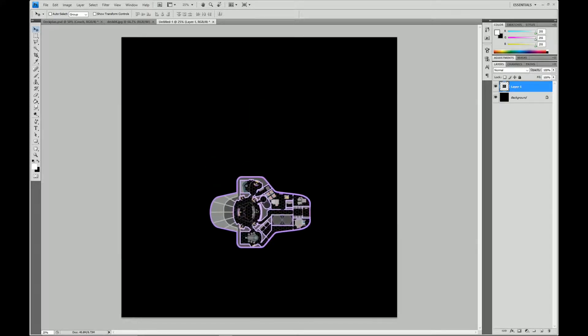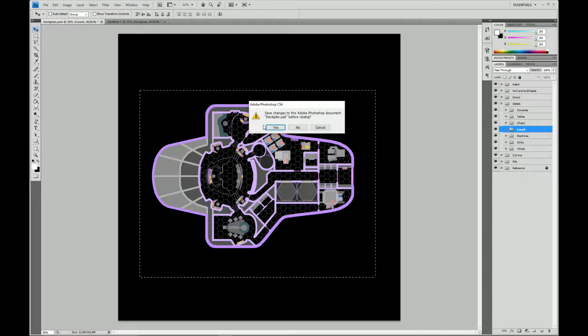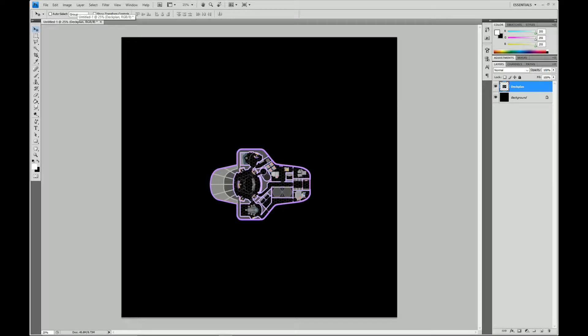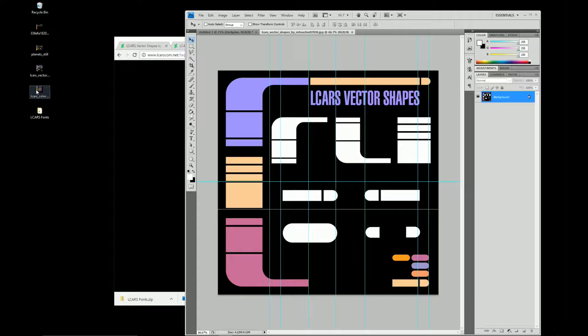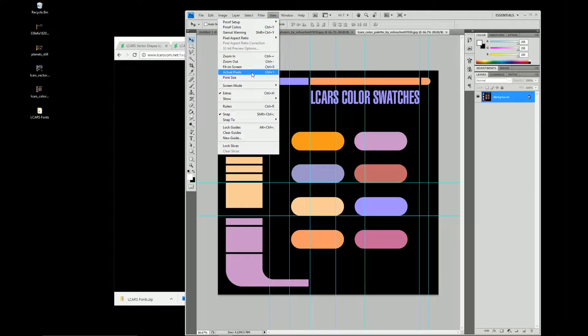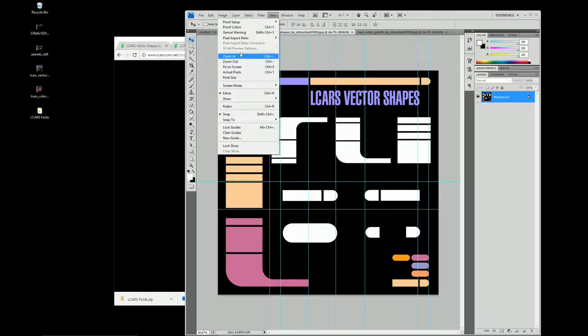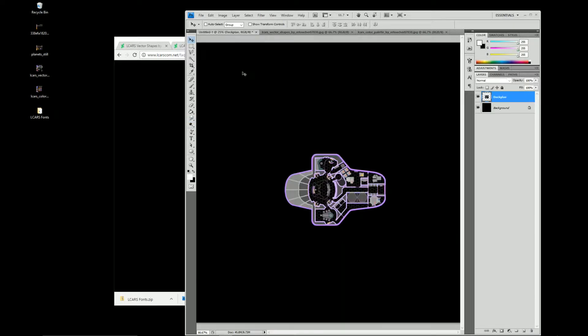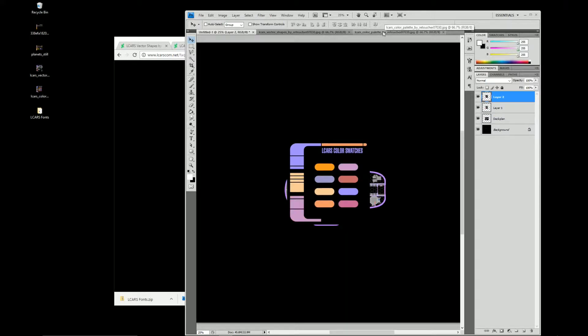I had the wrong layer selected. Now we've got our deck plan over here. It's very hard for me not to type 'desk plan' for some reason. I'm going to close this one and save it, because I'm not sure what changes it thinks were made. Now with this file, let's drag in the LCARS vector shapes and the color swatches. We can turn off the View guides so we don't have to look at them. I'm just going to copy these over and pop them down on our original.